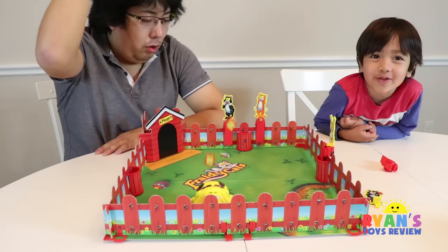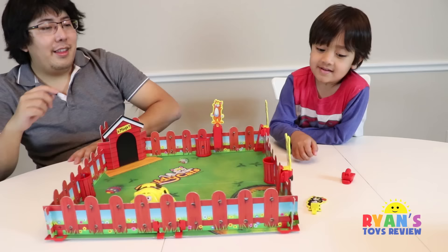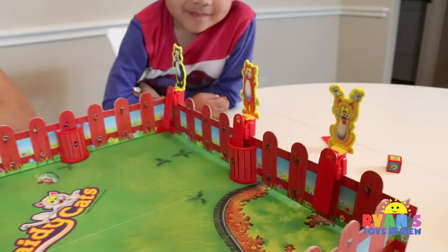Daddy's turn — four, no dog. Move four spaces: one, two, three, four. You're not in the safe zone though. I got a six total — four plus two is six. One, two, three, four, five, six. Safe zone! So much for safe zone.